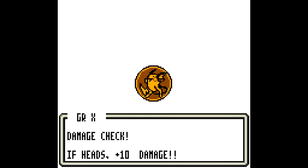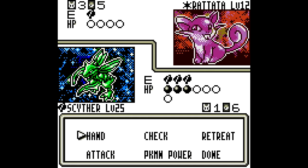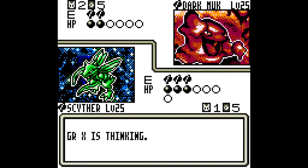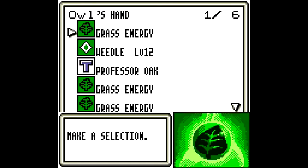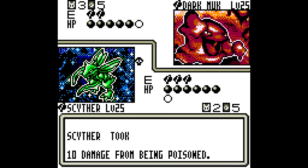Nevermind. This is going downhill quickly. Let's use Slash. And let's see what we get here — oh Weedle. And can Dark Muk poison us as well? Sludge Punch and auto-poison really. This is just... why are all these guys so mean? Anyway, let's slash one more time. Yeah, this poison deck — wow. Whatever.